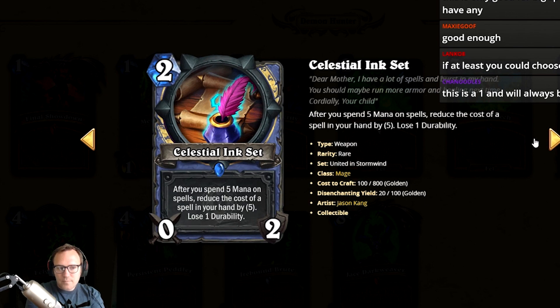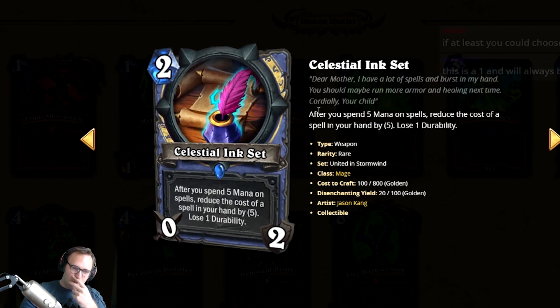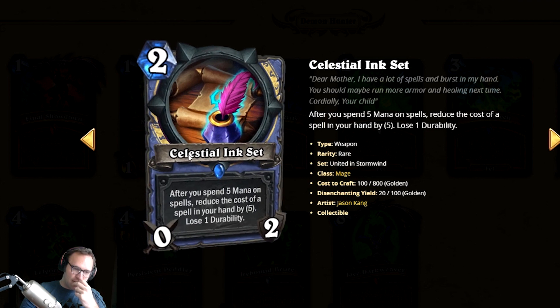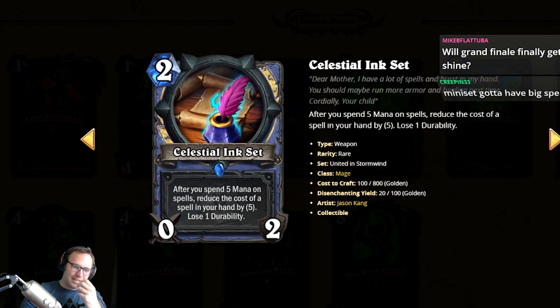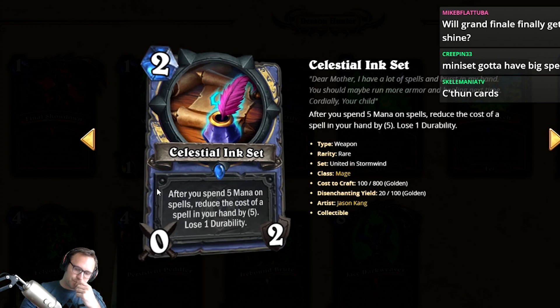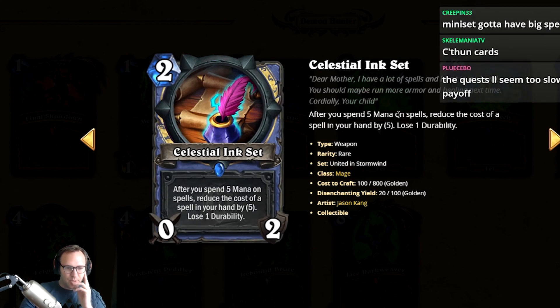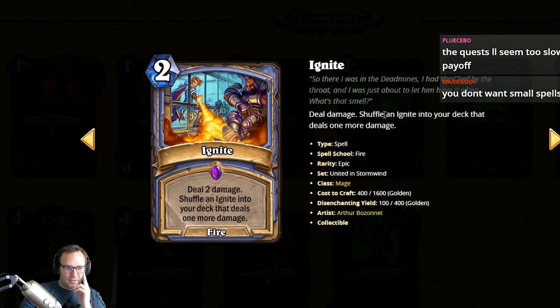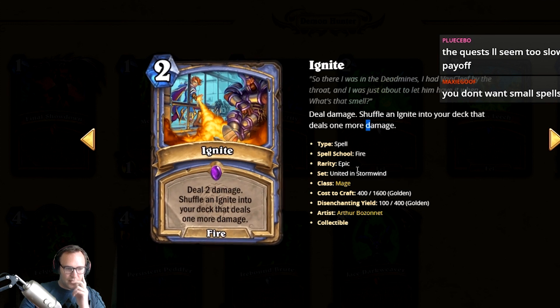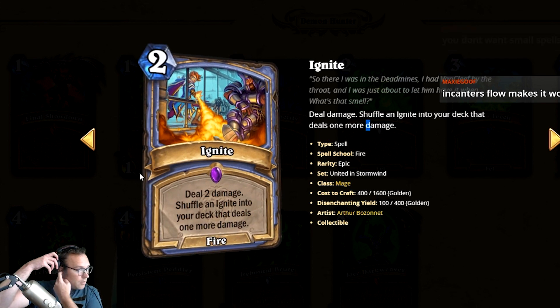I'm gonna give it a one — it's going to hit a small spell and you're going to be sad. But theoretically: I play this, then I play two five-mana spells. Like Pexus Blast, Refreshing Spring Water... but then you need those in hand, can't hit a small spell, and if you're playing Refreshing Spring Water and Pexus Blast you have small spells in the deck. I'll give it a one with deck building potential. Ignite: deal two damage, shuffle an Ignite into your deck that deals more damage — like Jade Idol but for burn.